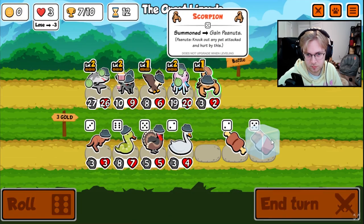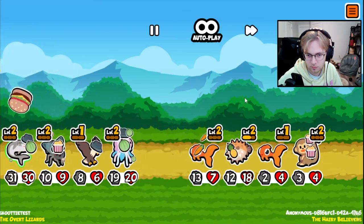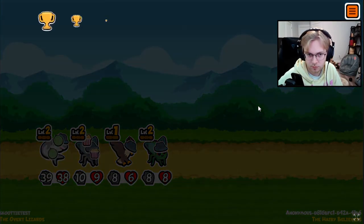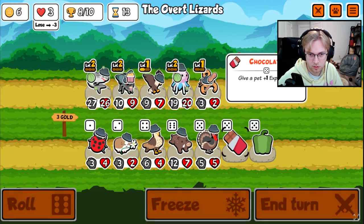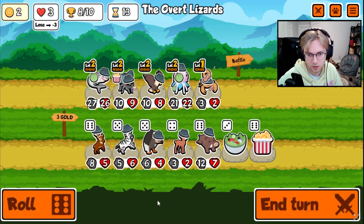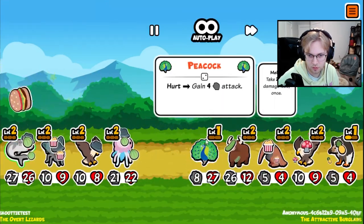I'll just go scorpion for now. That's pretty good. I mean, this is a really weak team. I'll try and get you leveled up. That's great. And then I'd like to give you a mushroom — I'd rather give you a mushroom if at all possible.